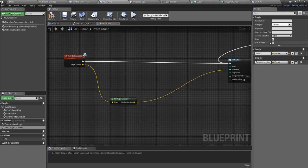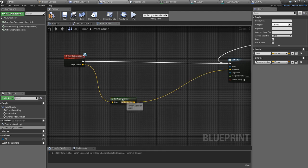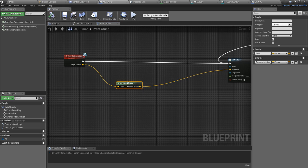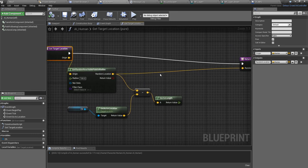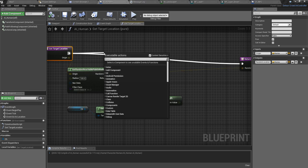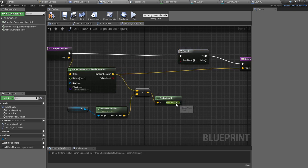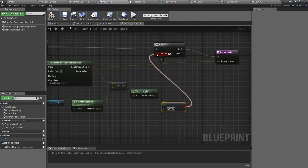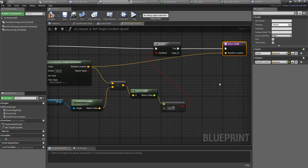I'll collapse this into a function called Get Target Location and make it a pure function so I don't need to plug the execution pin. Inside the function I'll set up a check: the maximum distance is 3000 but to be safe I'll use 2500. If this distance is less than 2500, I'm going to return this target location directly.